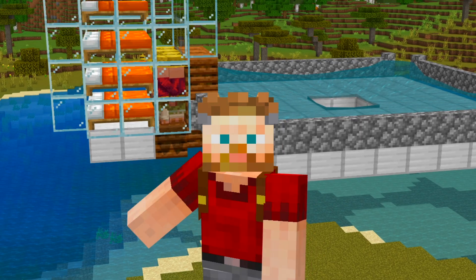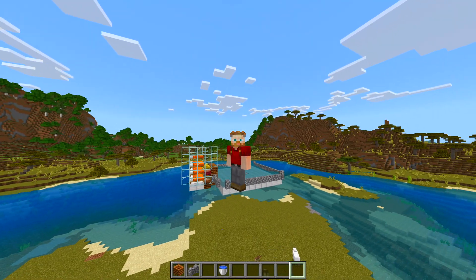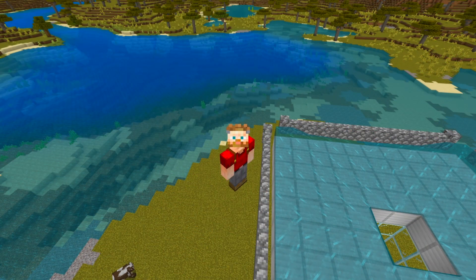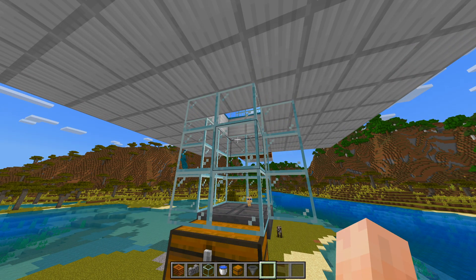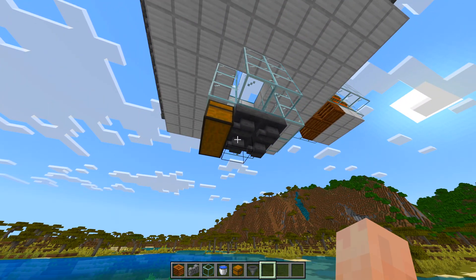Step 8: Build the collection system. Dig a hole under the center gap and place hoppers leading to a chest. There's already a hole since the platform is 10 blocks off the ground. Ensure the hoppers are connected to the chest for automatic item collection. Hole — check; hoppers leading to a chest — check; hoppers connected to the chest — check.